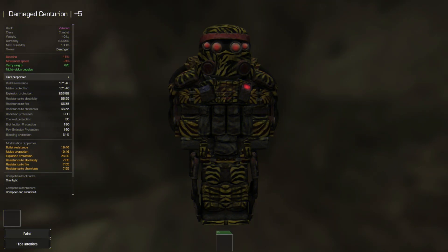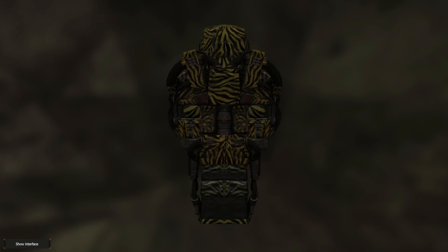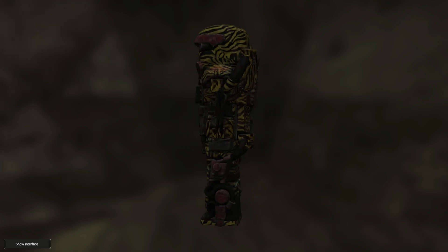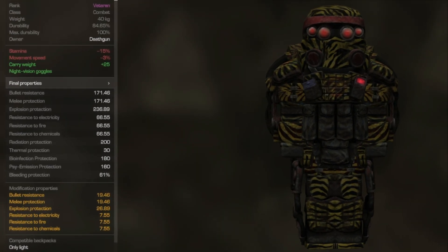The Centurion — a veteran rank combat armor and one of the best PvP armors in the game. It does give you minus 15% stamina and minus 3% movement speed, but the positives heavily outweigh the negatives. It gives you plus 25 carry weight and the top of the line night vision goggles. For its properties, it gives you bullet resistance and melee protection of 171, explosion protection of 236, and resistance to electricity, fire,